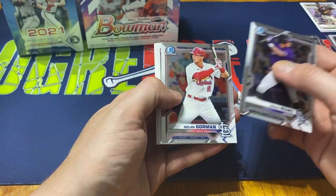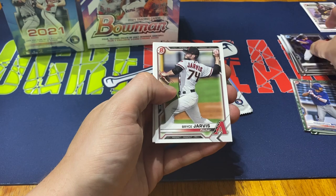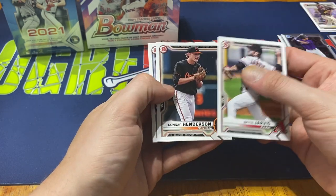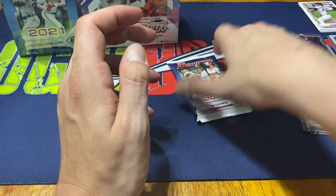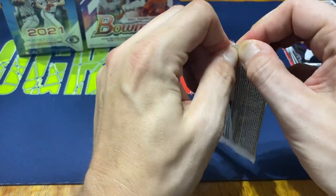Then we've got Drew Romo, Nolan Gorman, Gunnar Henderson, and J.J. Bleday. A couple of nice prospects, but unfortunately no Bowman firsts out of those.